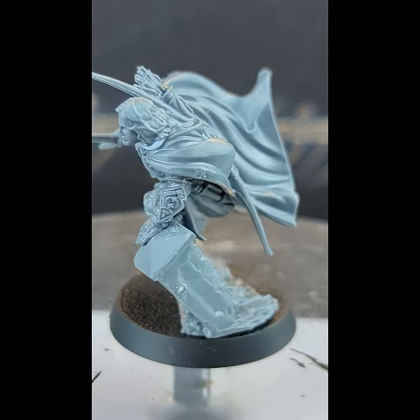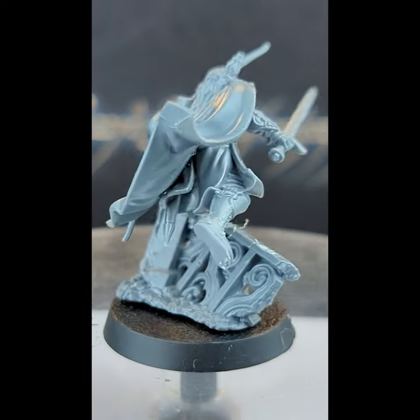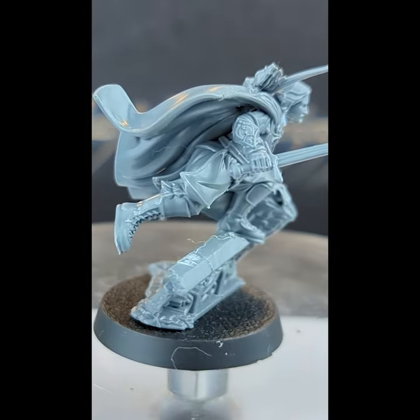He comes in at 70 points base, but let's be honest — with Faramir, you're always going to be giving him upgrades. This model comes with him upgraded with a bow, but if you want, you can also upgrade him with a horse, lance, and shield, which would bring him around the 100 point mark.